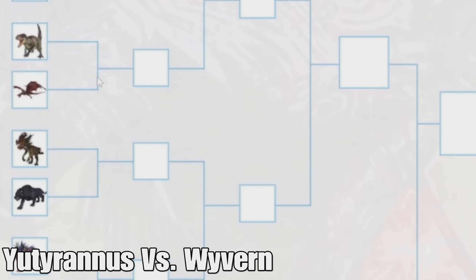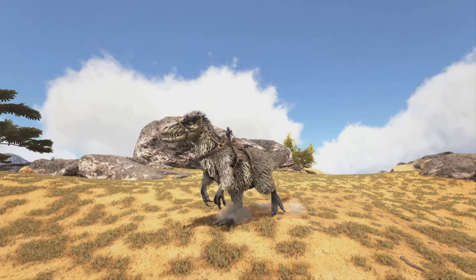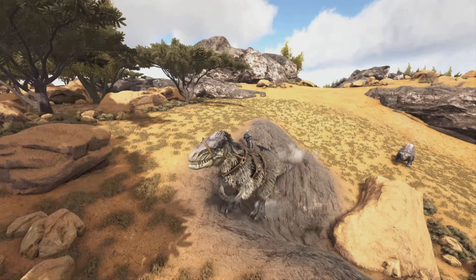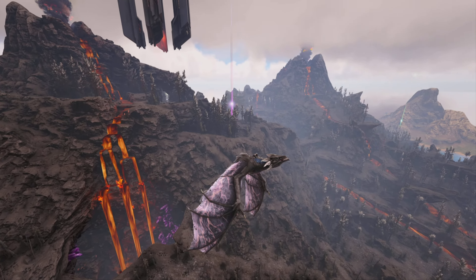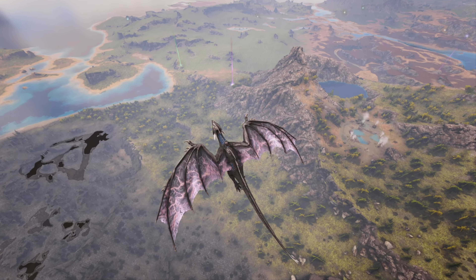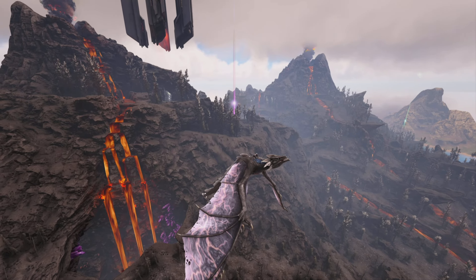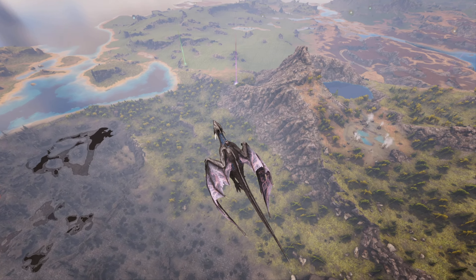Next up is the Yutyrannus versus the Wyvern. The Yutyrannus is one of the most useful creatures for boss fights — it's pretty much essential because it has the Courage Roar, which gives your creatures a resistance buff and a damage buff. But that's pretty much its only PvE use. Wyverns are useful in all sorts of ways — they're really quick, have great weight and stamina, come in many different variations with powerful breath attacks that can kill just about anything. You're pretty much unkillable on a Wyvern unless you do something stupid. The Wyverns are phenomenal and they're going to win.